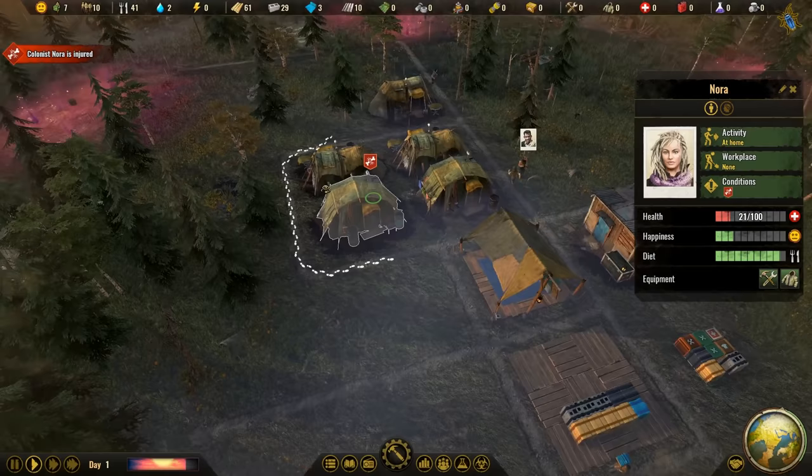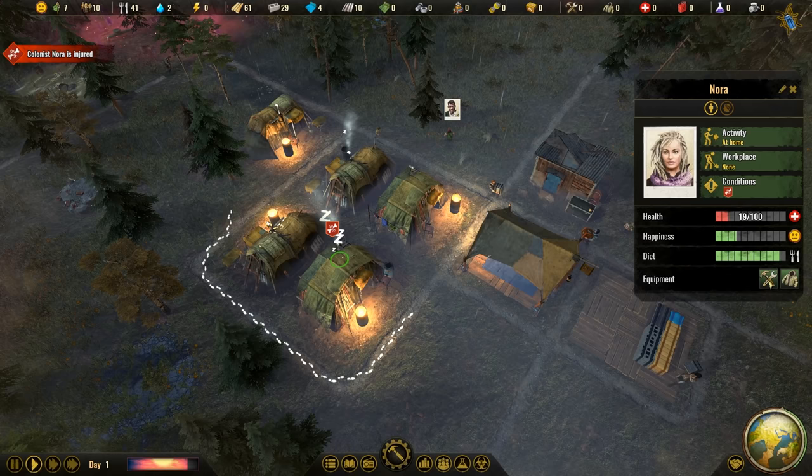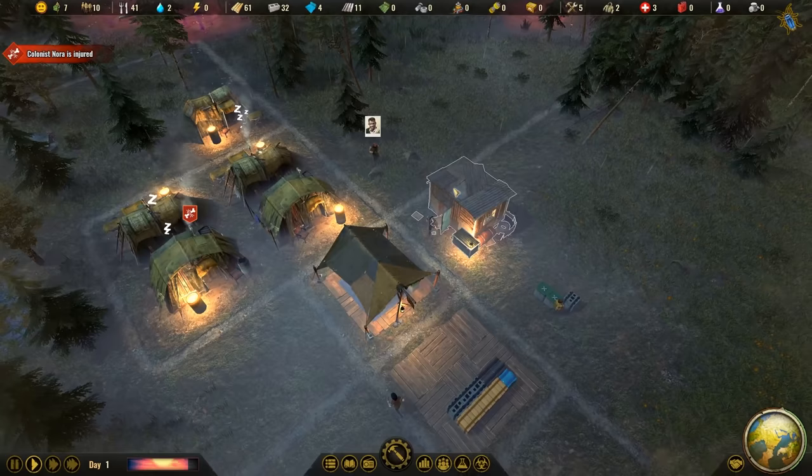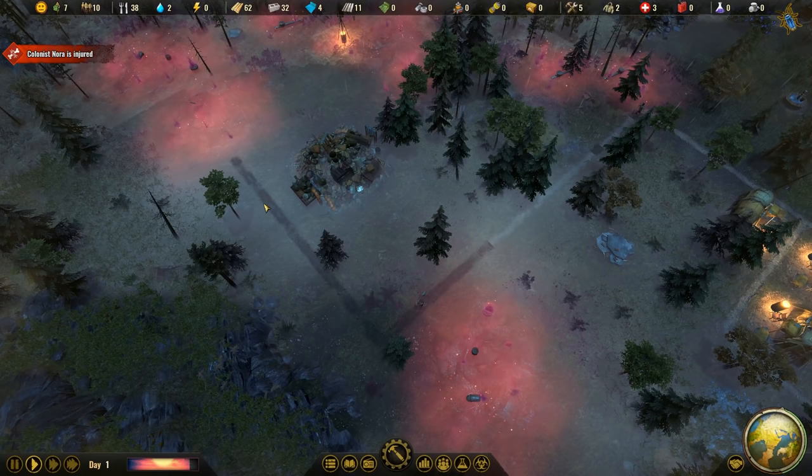Those colonists, if you haven't seen that yet, are little citizens here working. They have a workplace, activity, health, happiness, their diet, and equipment we can increase. At the moment they only have basic tools and basic clothes, but we can make this better of course. The truck has been demolished and we get the crates over to the warehouse - very important.